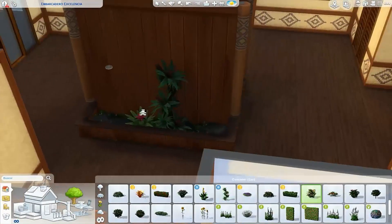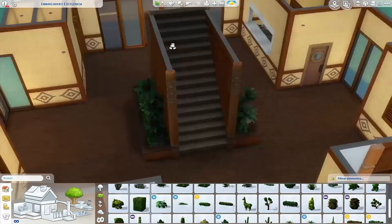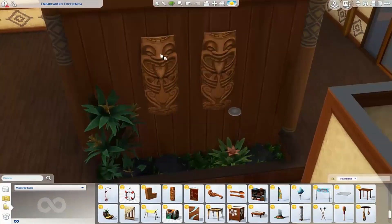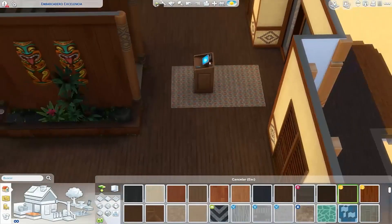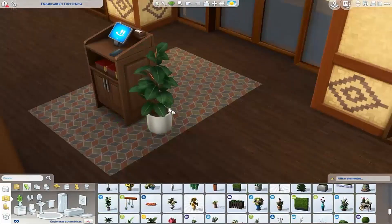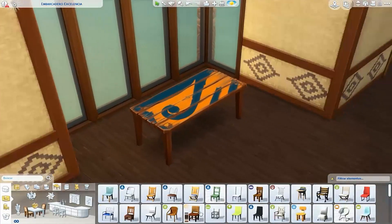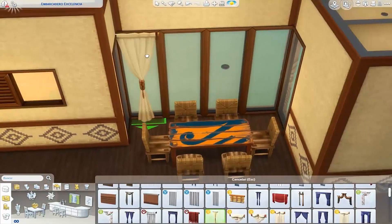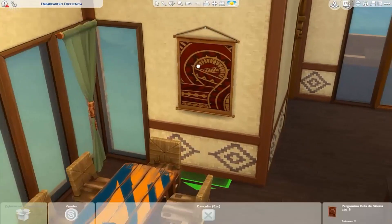Esa barra creo que venía con los Sims 4 a secas, sin ninguna expansión, o quizás en una edición premium. Aparte, este restaurante es especial porque en el exterior tiene un jacuzzi. Los Sims que vengan a comer aquí seguramente sean Sims con bastante dinero, porque mirándolo así, el restaurante no parece que sea muy barato.